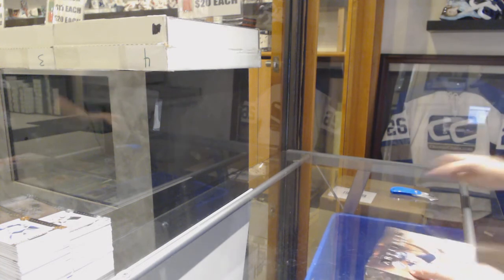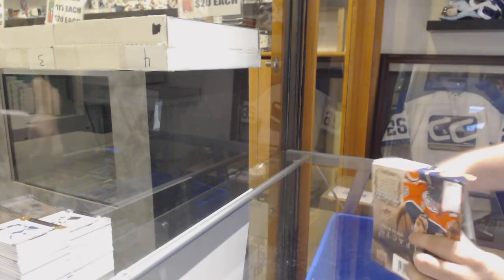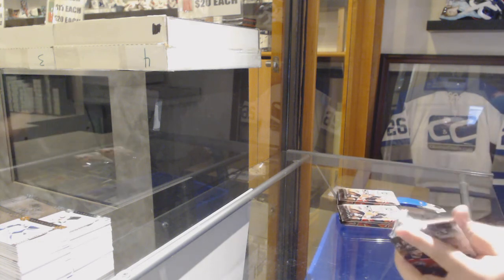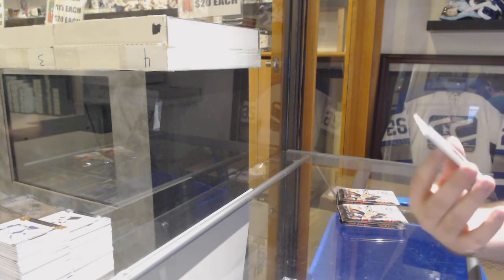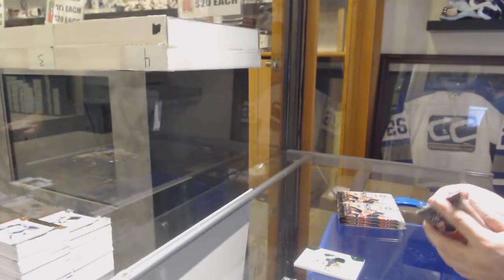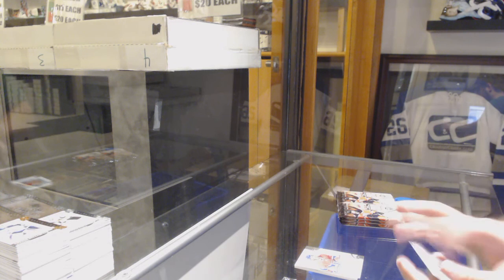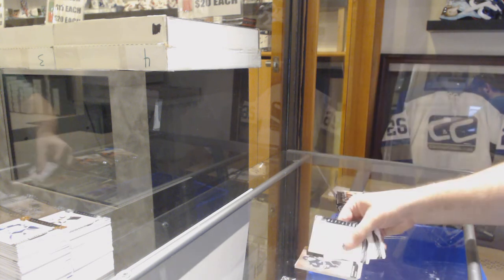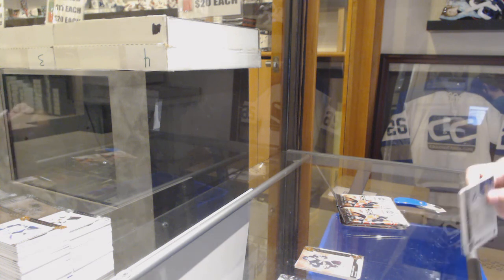Alright, last box in the first Master Case. We've got for the Pittsburgh Penguins, dual rookie patch to $99 — Teddy Bluger. We've got a Paling Rookie for the Montreal Canadiens, $9.99. Mario Lemieux, $2.99 — that's number 68, pretty close to his jersey number, like the last one.